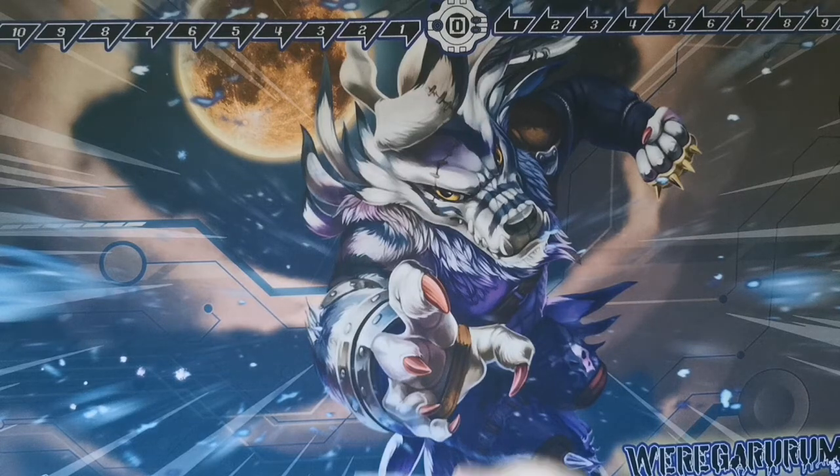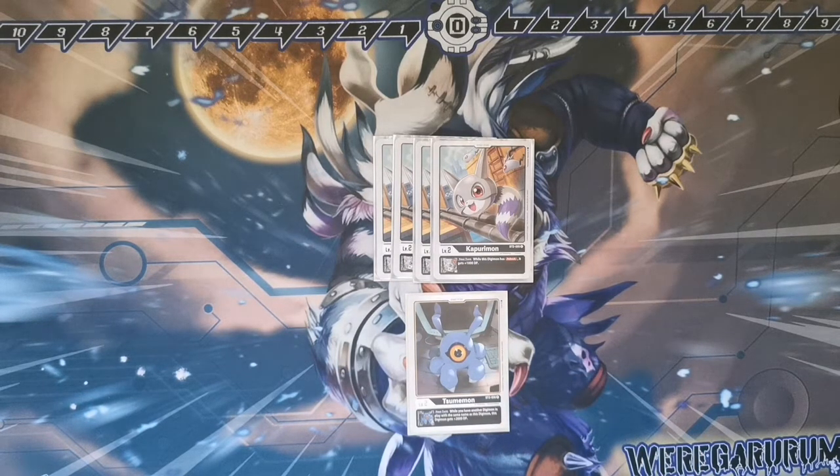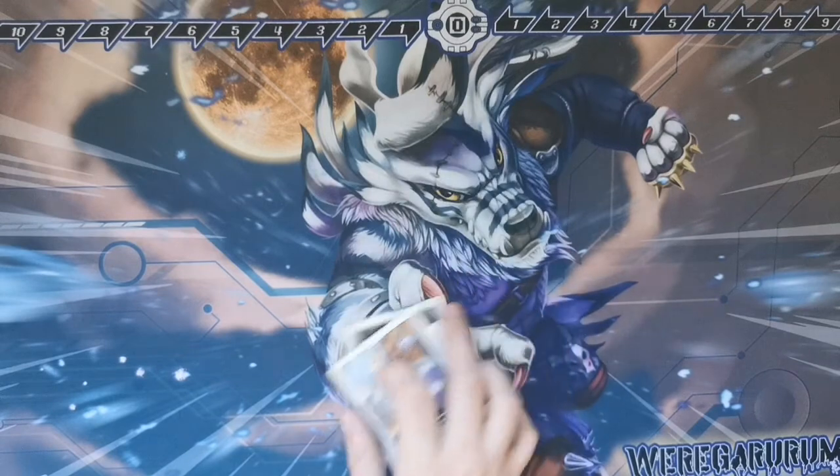We're playing four Kapurimon and one Supermon. Pretty straightforward. I'm playing the blockers. Toy Agamon's one of the best ones. If I get Reboot on there, I'm getting that extra 1,000 DP. This one, on the odd occasion, it can come off — it doesn't really come off. It's just there. So yeah, it's just five digits armor.